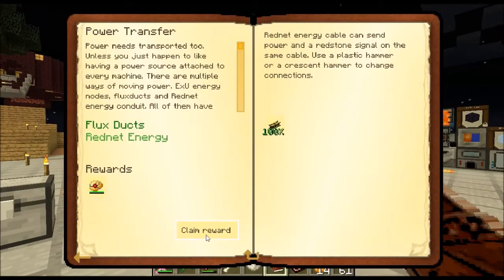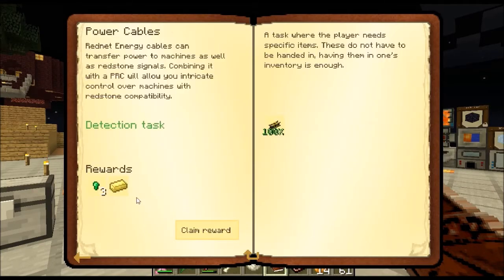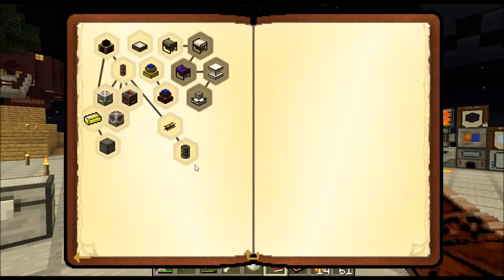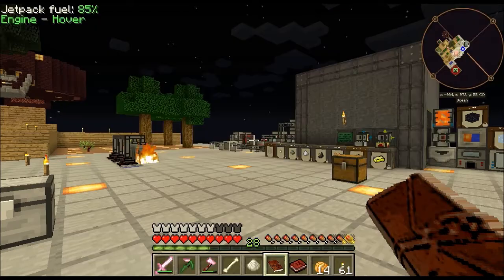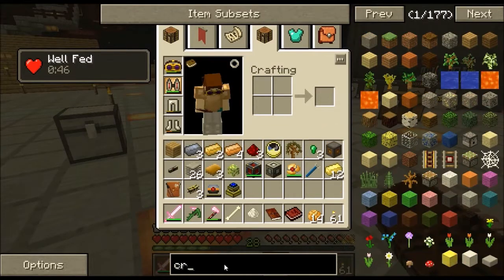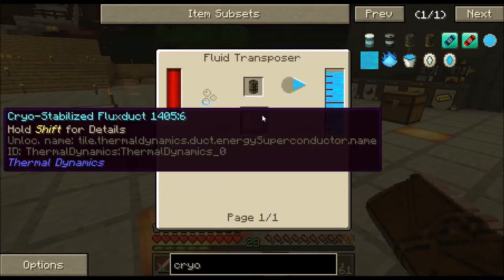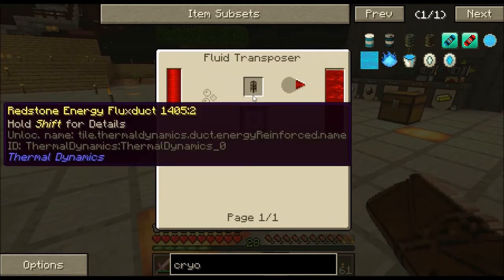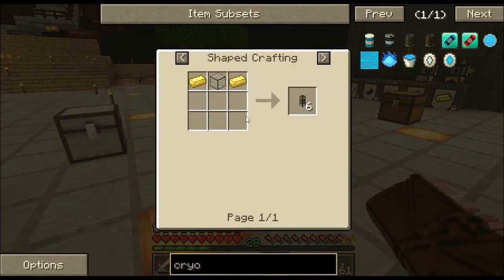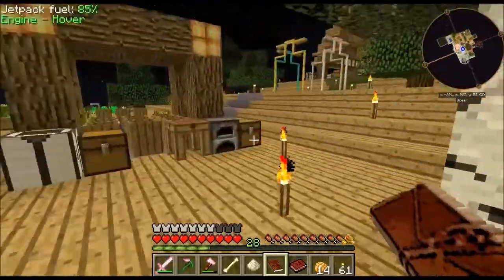Let's hand in some things — claim this crappy potato reward, claim that bad boy, claim that bad boy, we get these bad boys. Water pump, plant, infinite power — what does that want? Cryostabilized flux duct. Let's have a look at that — that looks expensive. A cryostabilized flux duct: that's Electrum, hardened glass, and a redstone energy flux duct, which is really not that hard to make. We could probably do it now, but we'll do it next episode — something for you guys to look forward to.